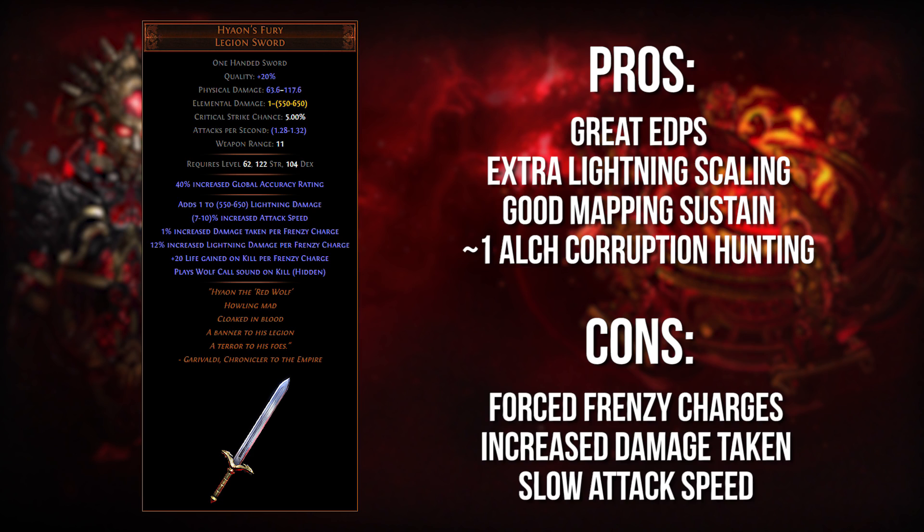It also costs only one Exalt, and you can get some cool stuff from corruption hunting — a chance to gain Fortify on hit, some local attack speed, some local crit. It does have that global accuracy implicit that may be important in some cases. The downsides: obviously the sword is not perfect — you're going to be taking some increased damage. If you're in hardcore, this is probably an instant turnoff. But if you're in softcore, maybe it's not the end of the world. Maybe you die once or twice, but you're clearing the map and killing the boss much faster than if you were working with your 50c budget trying to find a rare sword that fills the same void.